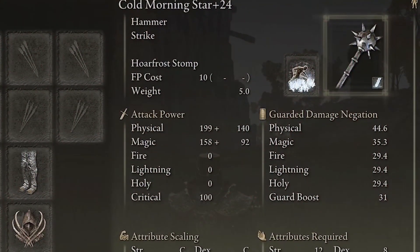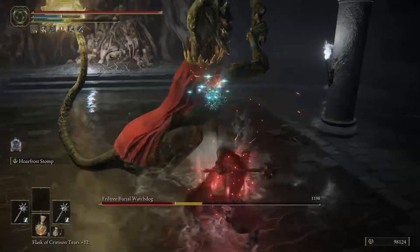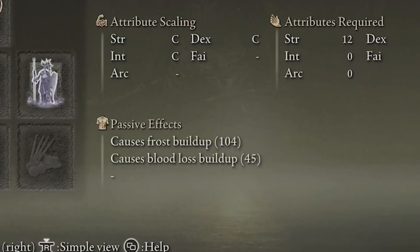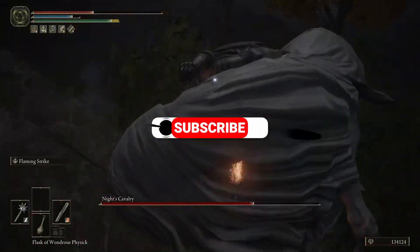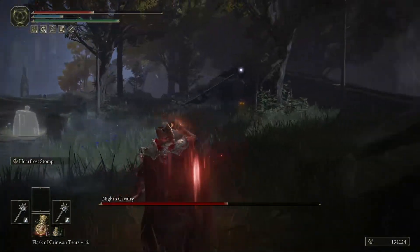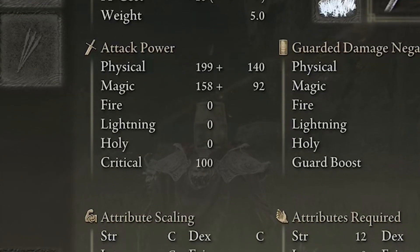We're going to start with two Morningstar Hammers. This is a new game plus build. You can do this with one hammer and another Frost weapon on your first playthrough, but this is a new game plus build because I do not believe you can get two Morningstars on your first playthrough. The reason I chose the Morningstar is because it also has Bloodloss on it. And although you're not going to have any Arcane in this build, you aren't going to be getting crazy Blood procs but it is nice that they can happen while you're getting your Frostbite buildup to go off as well. The attack power of this weapon is going to be a physical attack power of 199 plus 140 and there's also going to be a magic attack power of 178 plus 92.